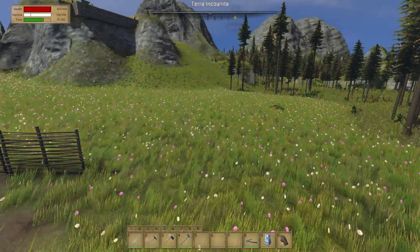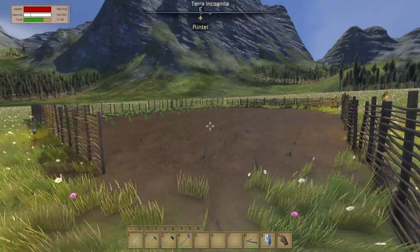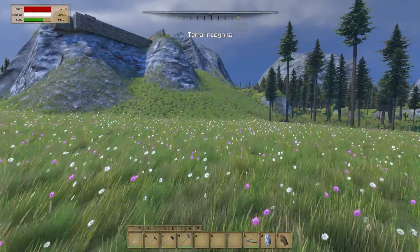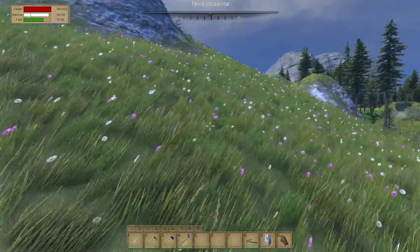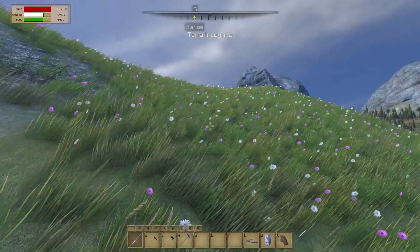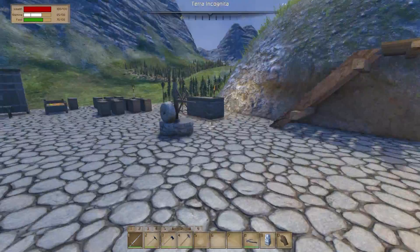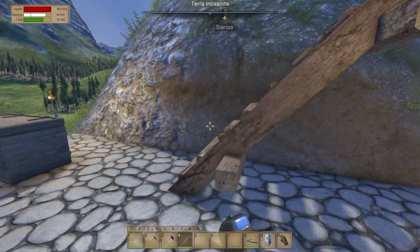All right, here we are, we're back out. We're gonna let those crops grow — this is just so beautiful, what a great addition to the game. All right, we're going to head back up to our keep. I want to get it so the barbarians cannot come over the top of that wall and get into our castle. As far as I know there's one in there right now wreaking havoc. We're actually going to take this out of here.